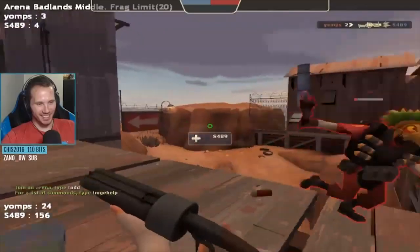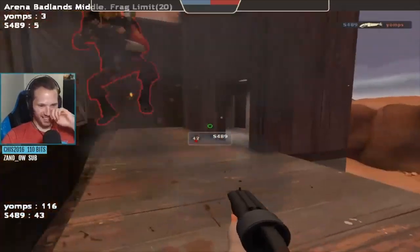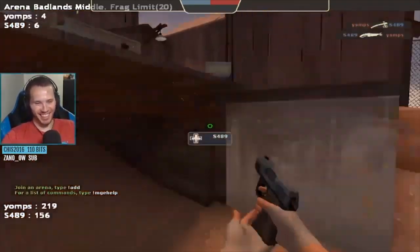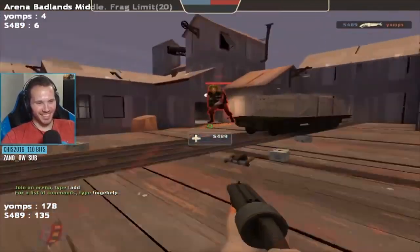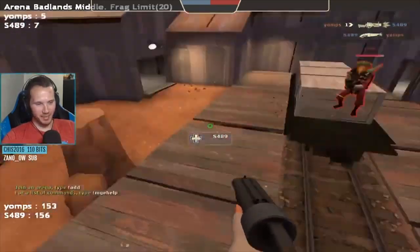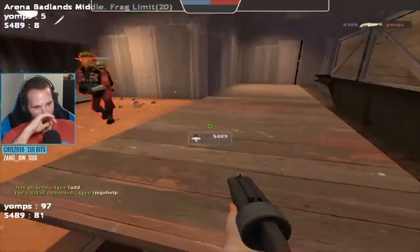MGE, short for My Gaming Edge, is the main 1v1 format in TF2. Like Ultiduo, it's often used as a sort of training to improve deathmatching skill. Players spawn in a map which is usually a small section of an existing popular map and try to frag each other. Each time the enemy dies grants you 1 point, and the first to 20 points wins. The only classes allowed are Soldier, Demoman, Scout, and Sniper.